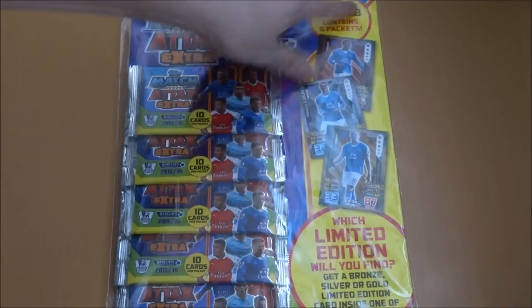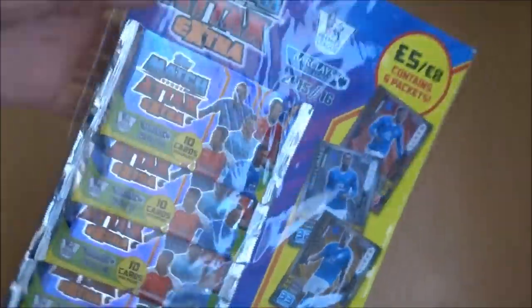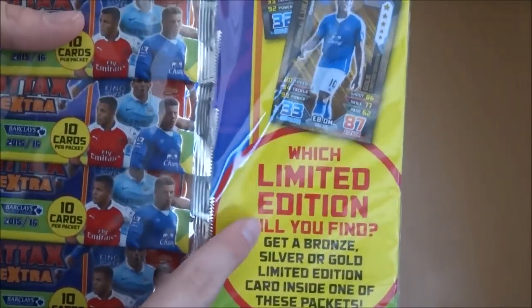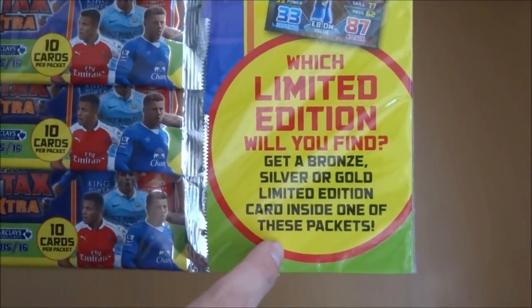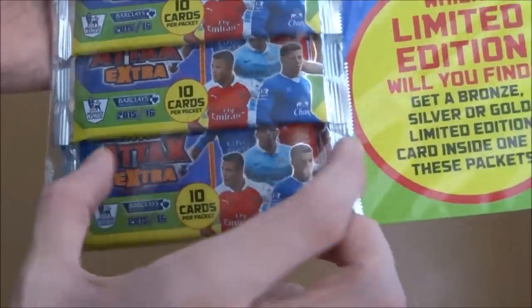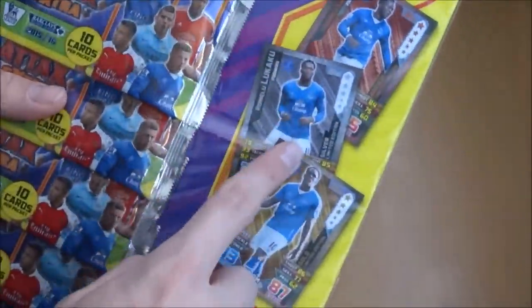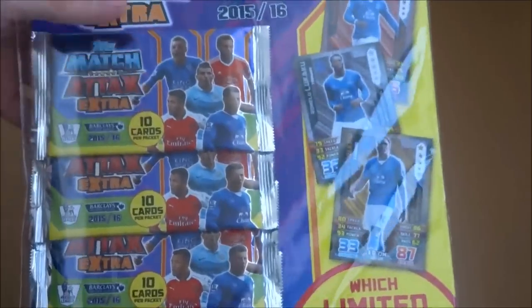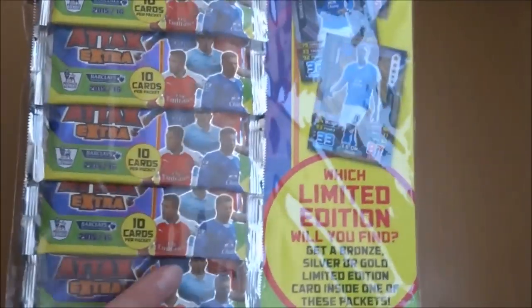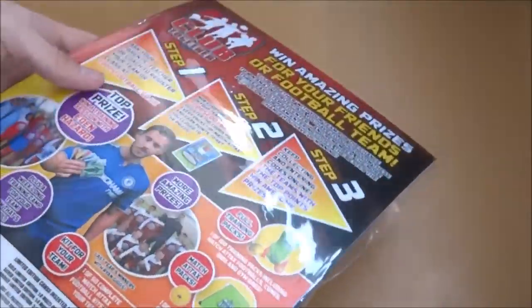5 pounds, or 8 euros if you're in Ireland, aka outside the United Kingdom. And which limited edition will you find? Get a bronze, silver or gold limited edition card inside one of these packs — which as we all know is the bottom pack right here — and it's a bronze, silver or gold Lukaku. But obviously there is still the chance of getting other limited edition cards in these 5 retail packs from this fantastic 5 pound multi-pack.